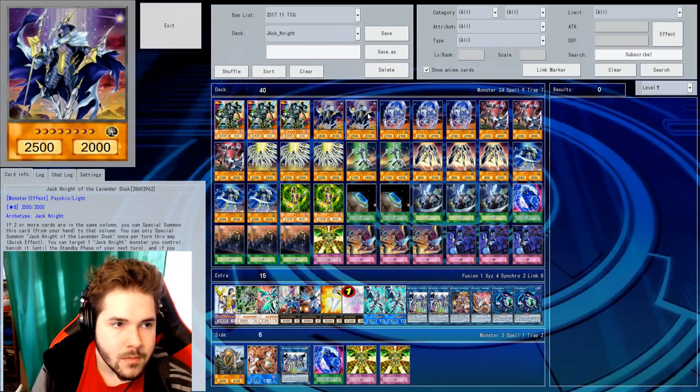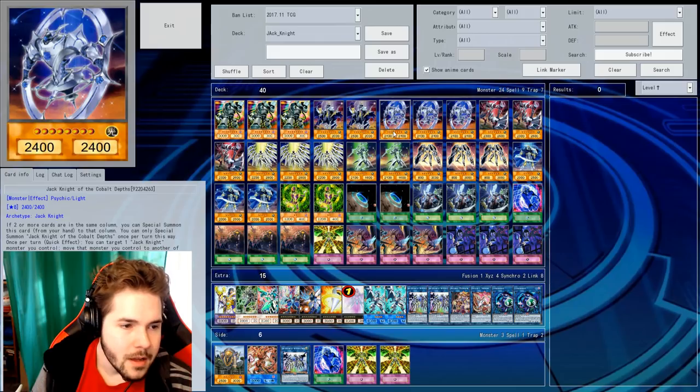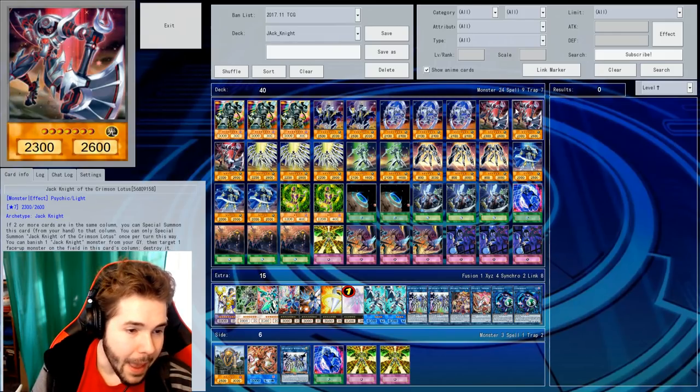Then Lavender Dusk banishes another Jackknight that you control until your next standby phase, and if you do that, you search out a Jackknight from your deck. So they all have different effects — like some search, some destroy things, some banish.